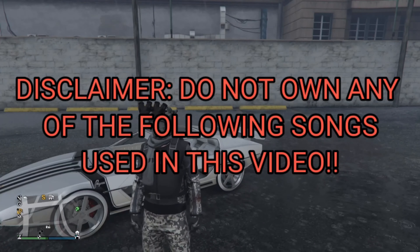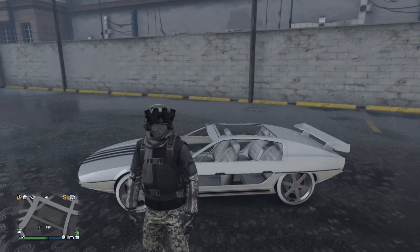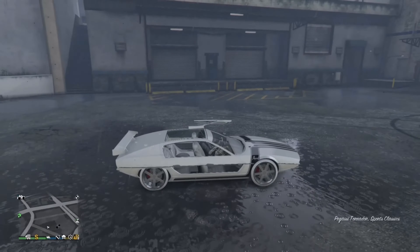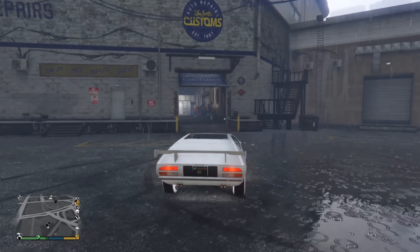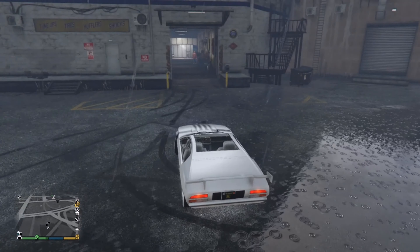Hello everybody, this is GTA News, welcome back to the channel. Today I'm gonna be showing you guys how to have fins on your Toreador while in vehicle mode. You can get out of your vehicle once doing this glitch and the fins will remain there, but once you turn back into submarine mode it will take away the glitch.